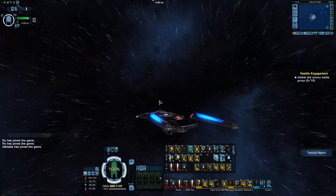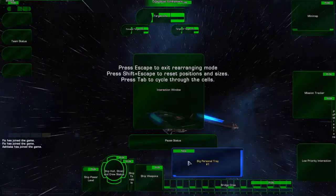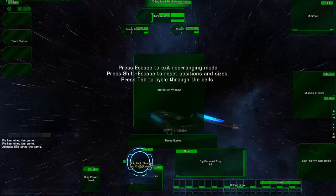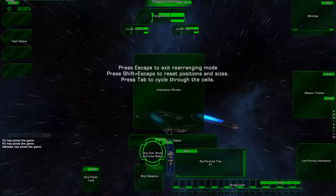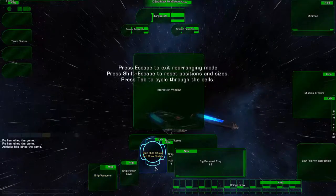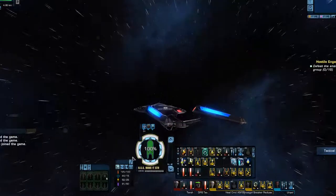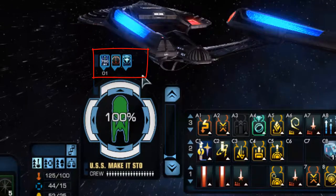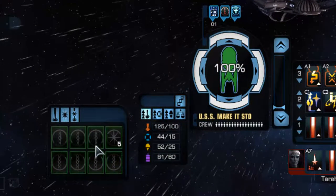Press F12 again to rearrange further. Move elements down and across a bit to center everything. The reason for this layout is to keep your buffs very clear so they don't run into anything else on screen, with power levels visible down here. The weapons display isn't as critical.